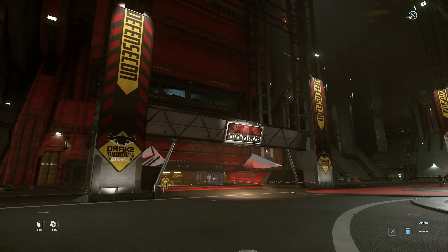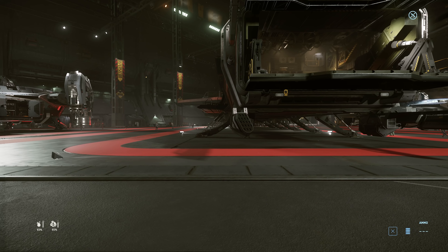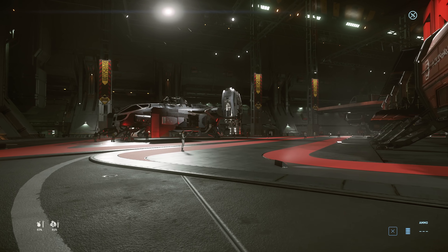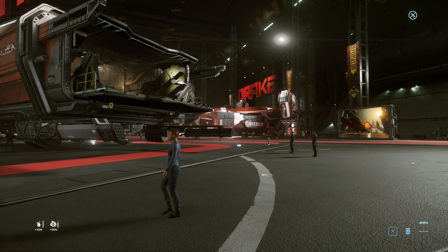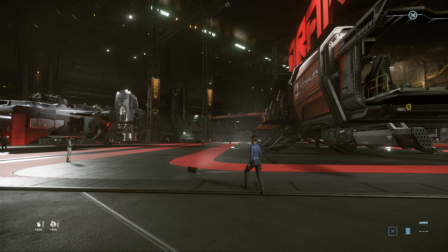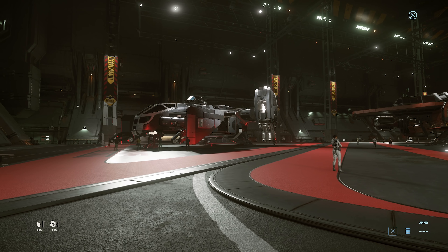Hello and welcome to Drake Defence Con. It is the 30th of May, it's past 7pm UTC, so Drake have taken over the sales and expo hall. They've got their own expo hall just off the Riker Memorial spaceport, which is still at Area 18 on ARC Corp, by the hangars, because they weren't officially invited to participate in Fleet Week. But Drake can do what they want.